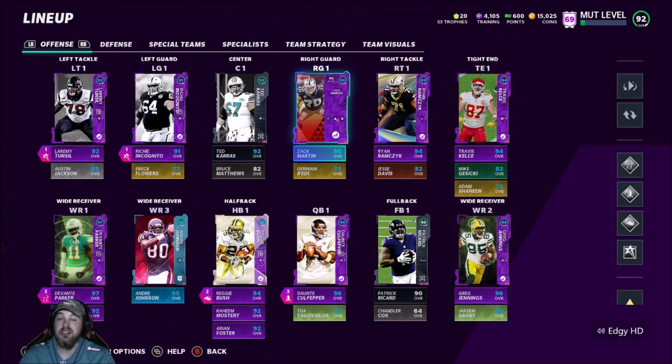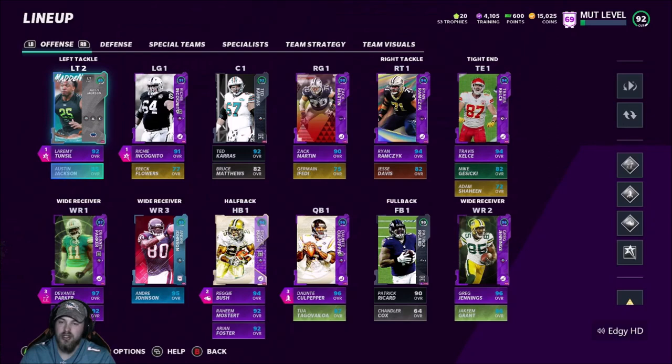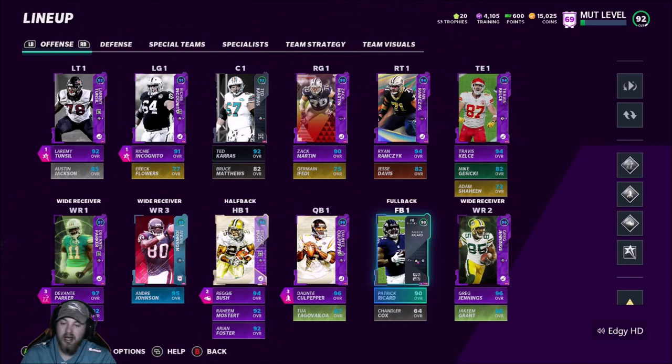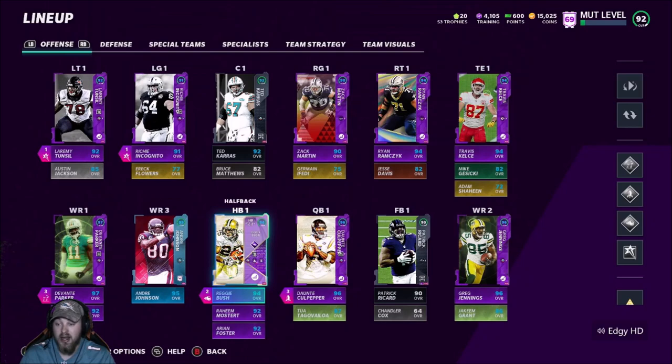We're gonna make it work. The overall didn't change too much — we went down one or two on defense and one on offense. Zach Martin is the only big difference on offense. We went down one overall at fullback because we had All Slot, now we have Patrick Ricard. But the offense is still very solid. The offensive line should get the job done. We've got Greg Jennings on the other side of Davante Parker — Parker at 98 speed, Jennings at 97 speed — Andre Johnson in the slot, Reggie Bush at running back, and Culpepper slinging it.